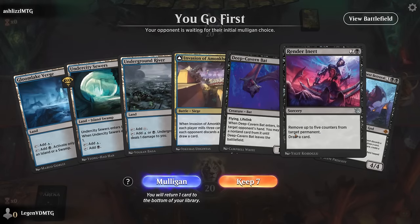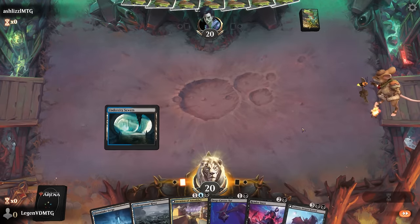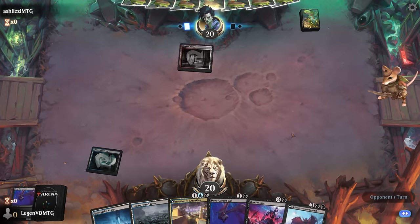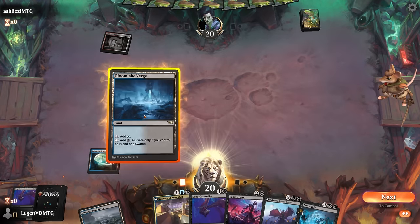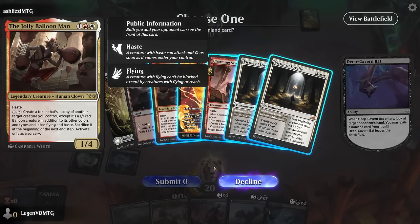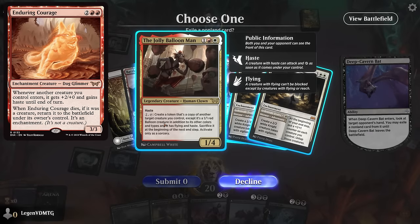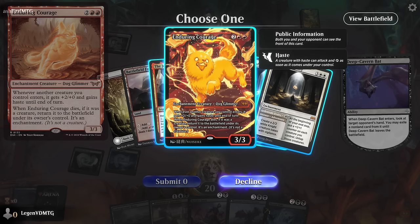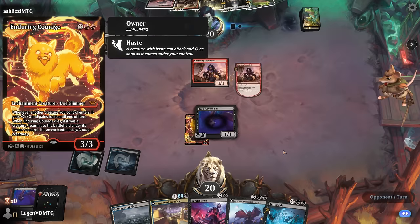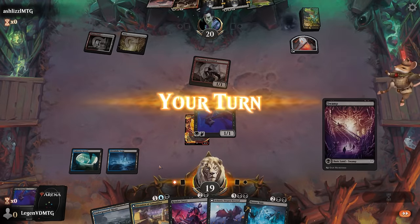Game six - we're on the play with the Invasion plus Render Inert combo. Against red-white - looks like a more controlling deck. We put a Bat in the graveyard to keep hitting land drops. We play Bat to see what they're working with: a Balloon Man - a token deck - and Enduring Courage giving stuff haste, which can be scary. We take the Courage since once it's in play it transforms into an enchantment and we don't have a clean answer to it. Then we play Invasion.